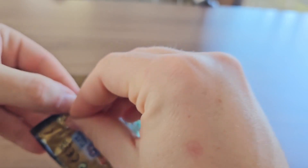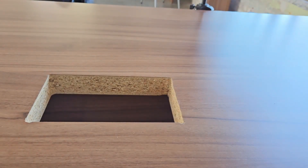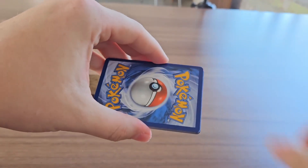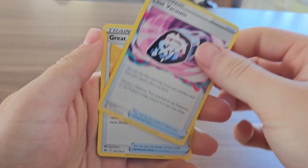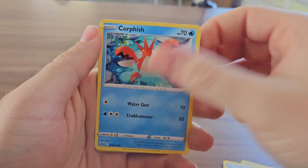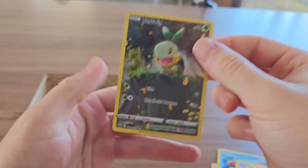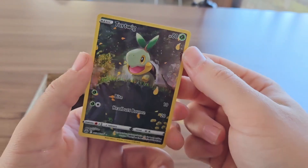Can I have some last pack magic to end off this video with a bang? Grass Energy, Electric, Lost Vacuum, Great Ball, Potion, Aerodactyl, Corphish, Energy Search. Let's go! Ending it off with a bang — a full art Turtwig! Look at that boy! That is one beautiful Turtwig right there. That is going in the sleeve.